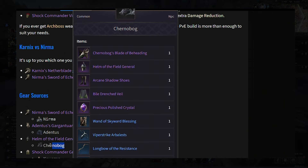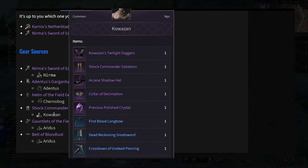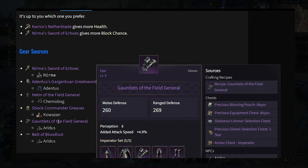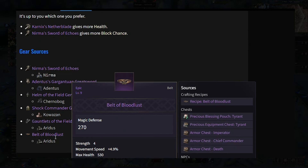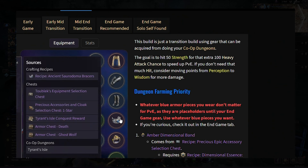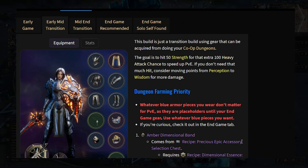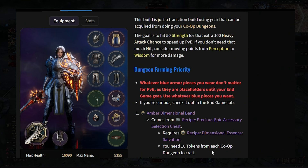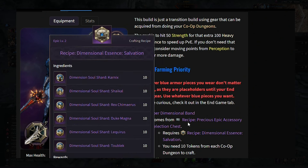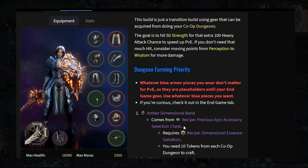For your helmet, you want the Helm of the Field General, from the Chernabog open world boss. For trousers, the Shock Commander Greaves from Kawasan. For gloves, the Gauntlets of the Field General from Aridus. The Belt of Bloodlust also comes from Aridus. For rings, you want the Amber Dimensional Band, which comes from the recipe in the precious epic accessory chest — this requires dungeon tokens, and you craft something called the Dimensional Essence Salvation to unlock it from the accessory vendor.